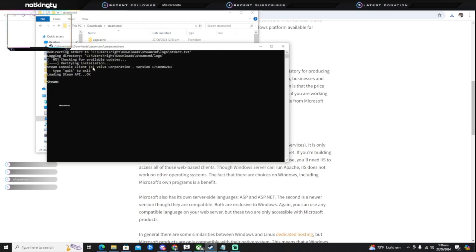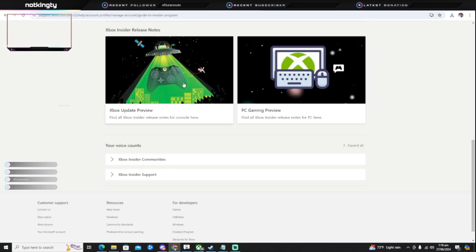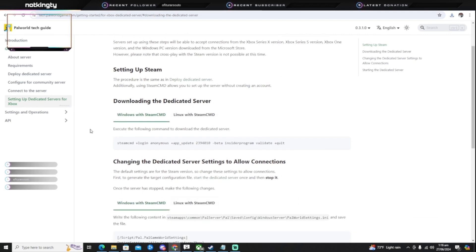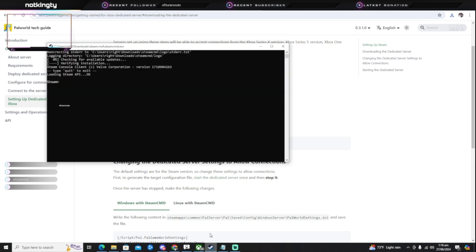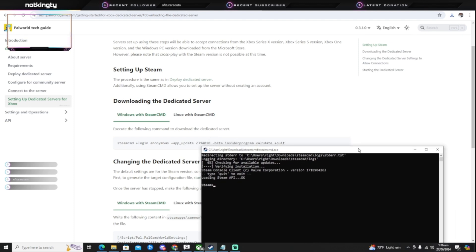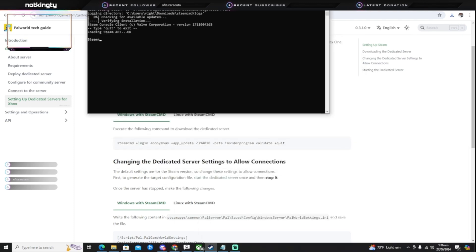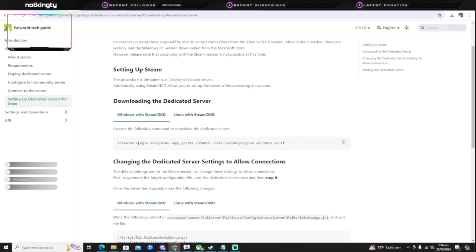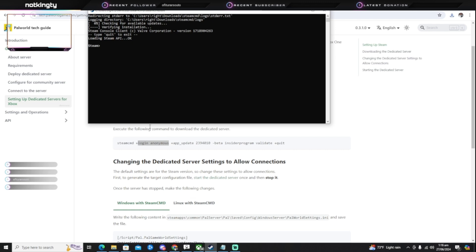I already have mine open. Pay close attention here because you'll need to do it step by step. Once you run SteamCMD, you'll see where it says 'login anonymous.' Copy specifically that — 'login anonymous' — go back to SteamCMD, paste it in. It'll say 'Logged in anonymously' and go through that whole process.